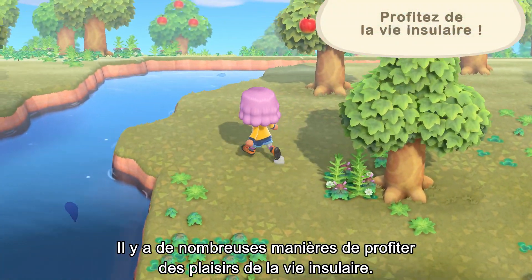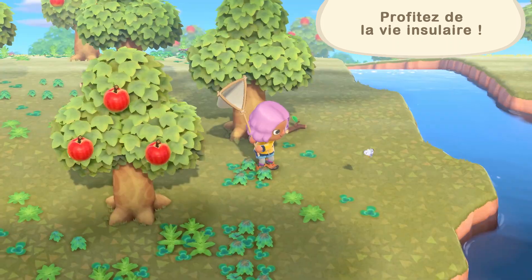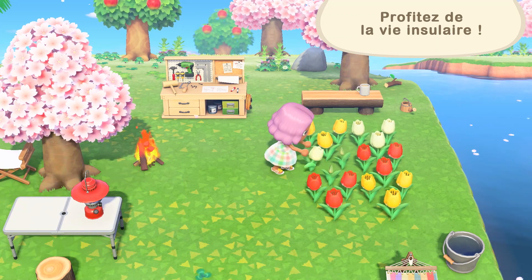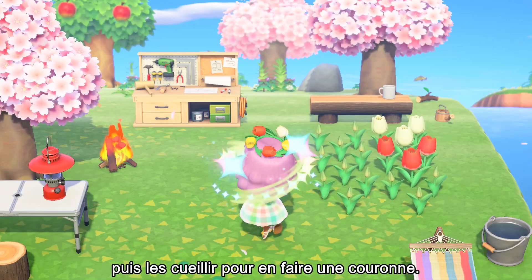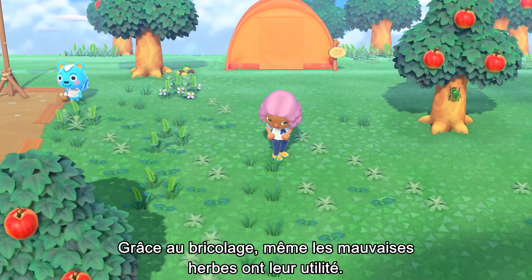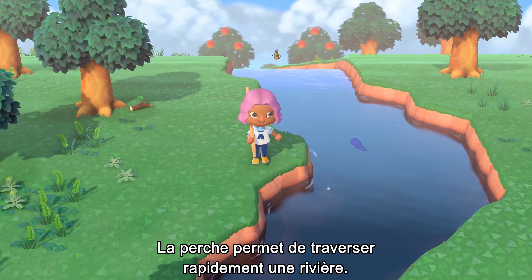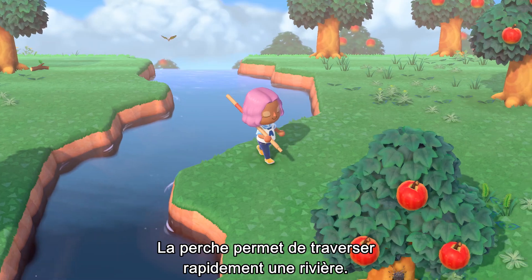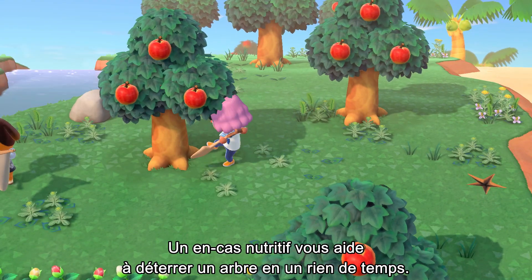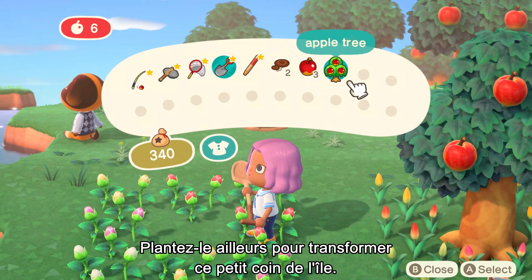There are many ways to experience the joys of life on a deserted island. Go fishing, catch some bugs, tend to flowers, and pick them to make a garland. Thanks to crafting, even weeds have their uses. A vaulting pole makes it easy to quickly cross a river. A nutritious snack will help you shovel up a tree in no time. Plant it somewhere else to change things up in that corner of the island.